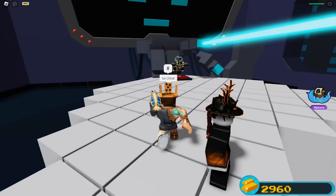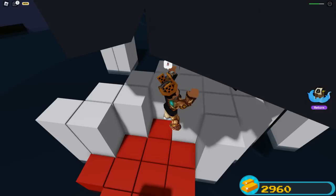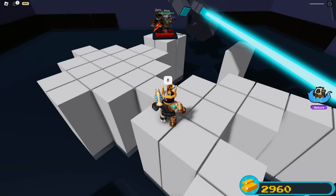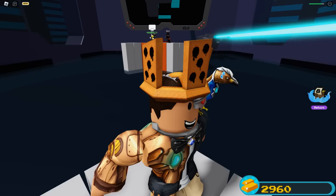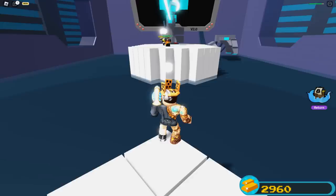The third phase requires you to get the boss to punch a red button, which does a lot of damage. You have to do it four times while also dodging his fists when he's punching directly at you. It gets tricky because you don't always have access to the button. Stay close to the front so he punches the button. Once he hits it four times, he blows up. Even if you die, it's okay as long as the rest of your team survives to avoid restarting from phase one.